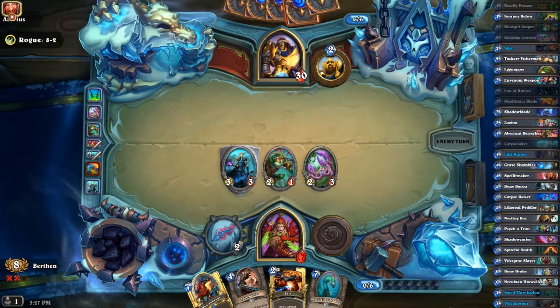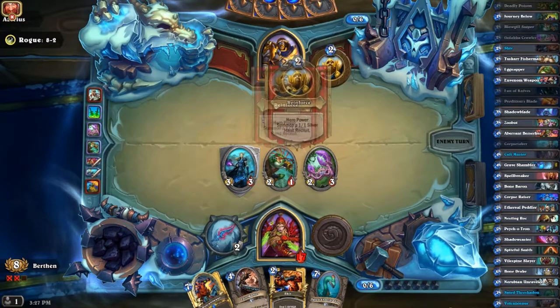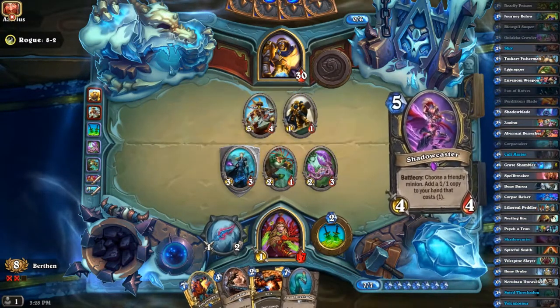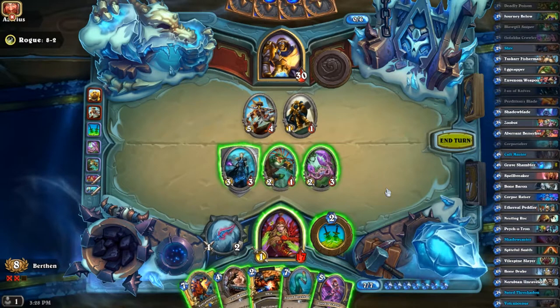All it took was taking 13 damage — which is worth it; I can live with that. Now summoning this has a lot of value, but it doesn't give me as much tempo. I think I want tempo here — I have two big cards already. I'll go for that. This leaves me at 12 health but it gives me a huge lead.